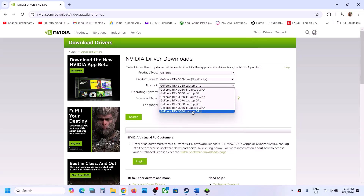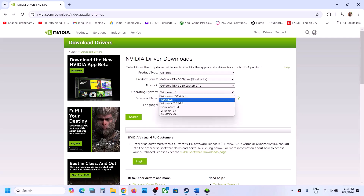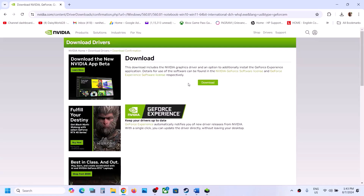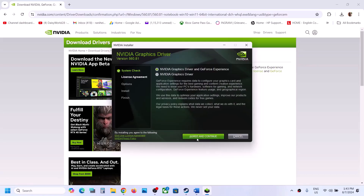Select Windows 10 or Windows 11 as appropriate. Make sure you select the Game Ready Driver, then click Search, then Download twice. Once the download is complete, run the exe file.